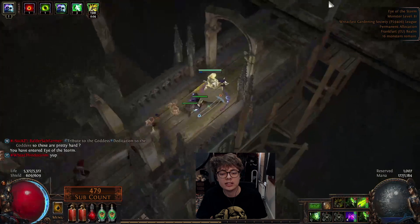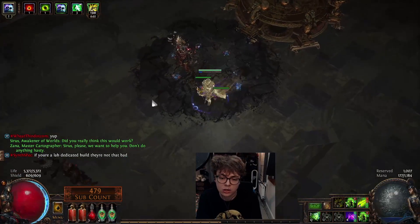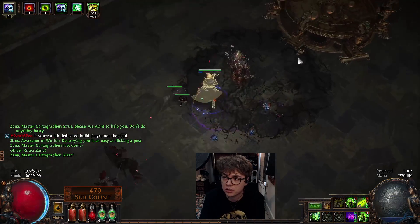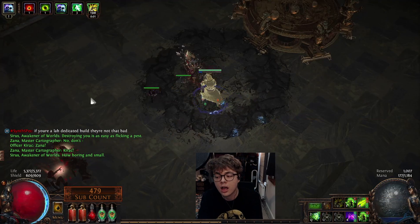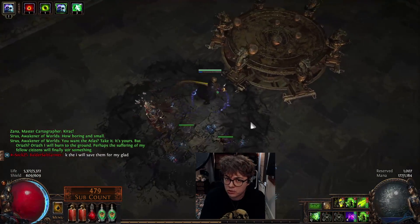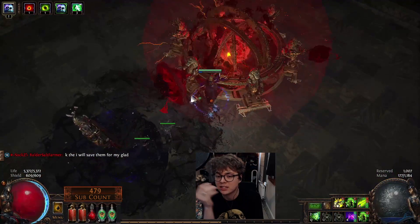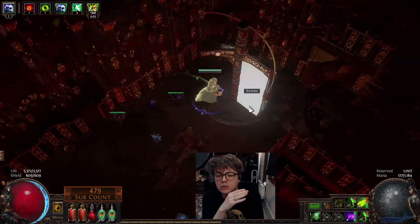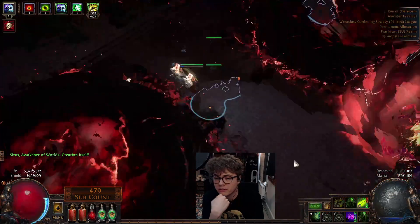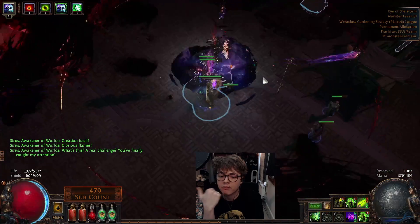My character is level 94, halfway to 95, and I believe I have 14 deaths. Most of those deaths came from me practicing Cortex, one death on my first Sirrus because I face-planted a die beam, and then a couple from walking into detonate dead boxes. This has been a very safe build - it is hardcore friendly. There was a very awkward period where from about 80 to 93 I didn't change any gear and had loads of bad 40-50 crafted life stuff. If you actually really cared about min-maxing everything and going for proper life rolls, you could get close to about 6k life even with the Azanath's Chant.